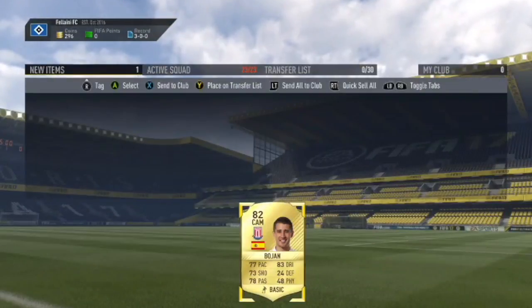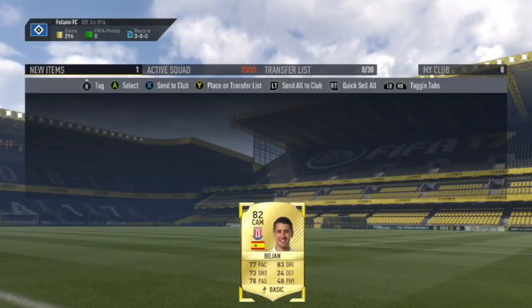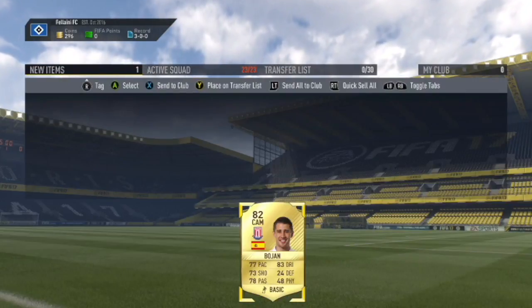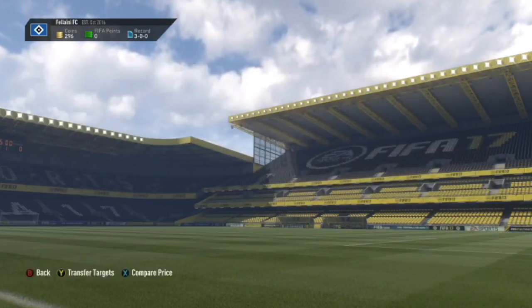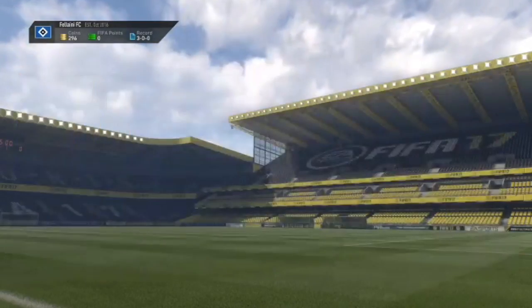Right guys, the player that I have bought is Bojan. I've bought him because he has a pretty decent card — 77 pace, 73 shooting, 78 passing, and 83 dribbling. I think he would be quite a good addition to the team to maybe assist Fellaini or just make runs off him. So yeah, let's get straight into the first game.